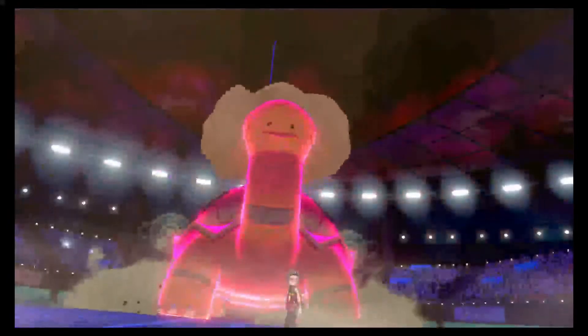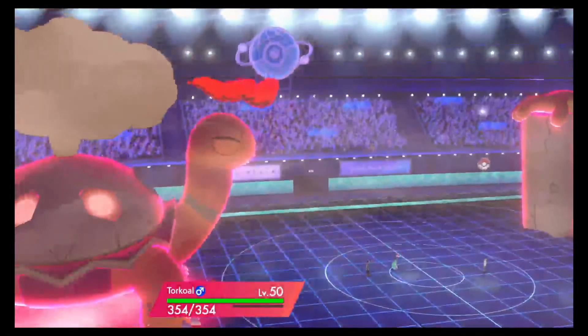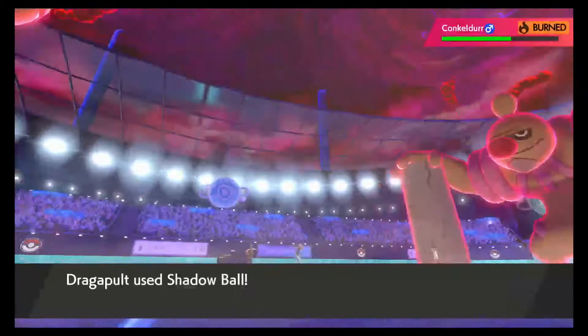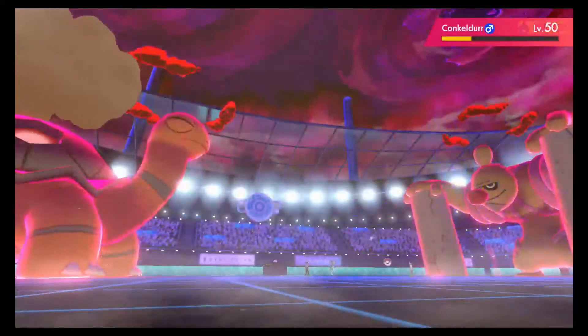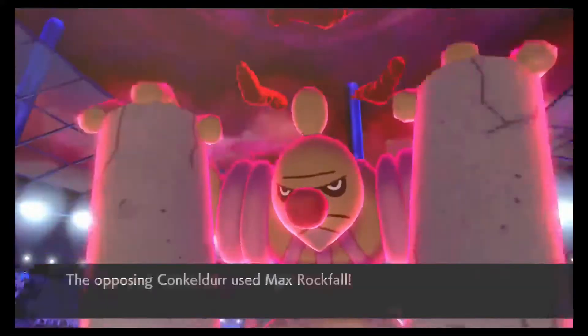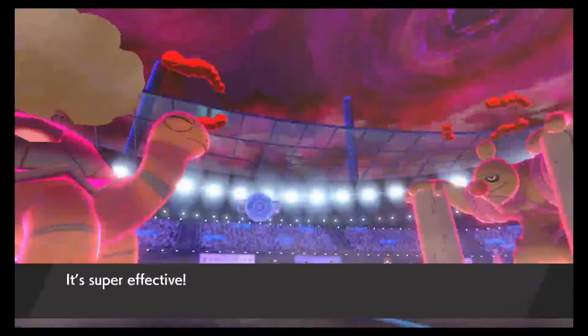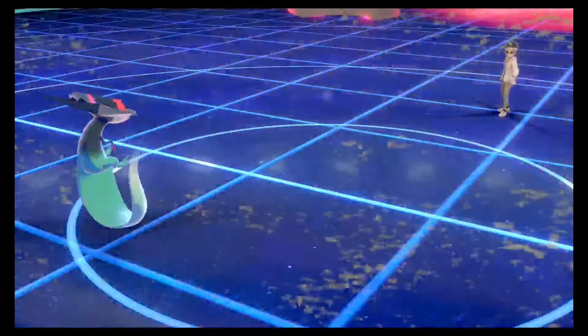Torkoal is a fantastic sun setter - he's able to eat hits, nearly nothing OHKOs him once he's Dynamaxed, so he's always guaranteed to get a hit off. This is a max Rockfall now - for a non-STAB move on my max HP Torkoal it does a lot of damage, but it would've been a two-hit KO. If he had led with Conkeldurr this would've been a good way to stall out his Dynamax and put some offensive pressure down.